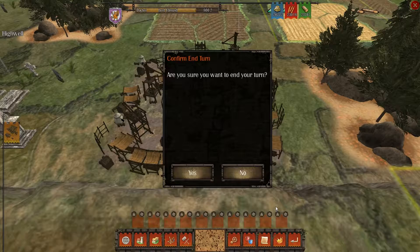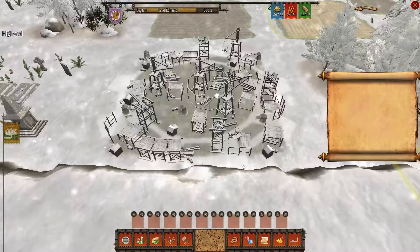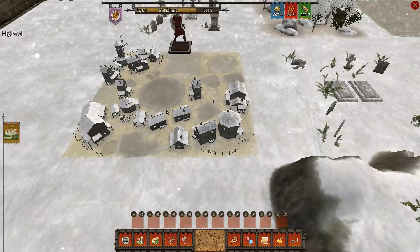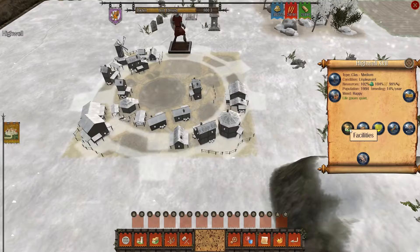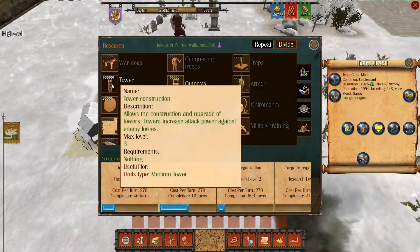We're going to end turn. Logbook — colonization master: a new colony has been created on Village High Well 11th in the High Well region, sire. Nice. We're waiting another turn to probably build that up. We are going to go to the research center and go to military technology — we will need some towers and outposts.